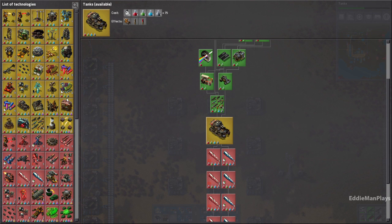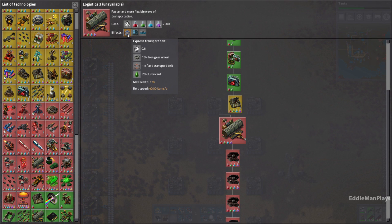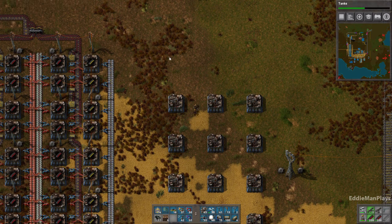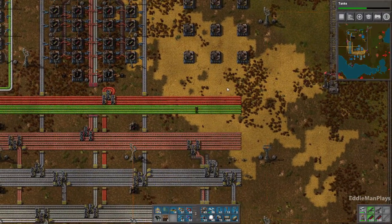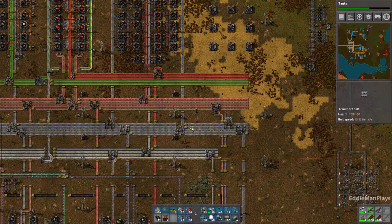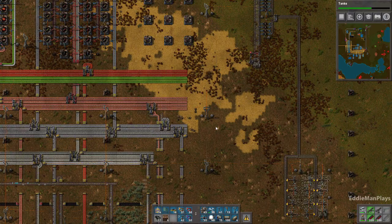I don't have access to blue belts yet. I believe it's logistics three. Yes — express transport belt, underground transfer, all express, express splitters. But they require advanced circuits and lubricant to build. But let's go ahead and tackle this here. We need to bring another dedicated line of iron in — so that's going to be fun because I'm already tapping so much iron. Let's bring it in from this side here, from the bottom.